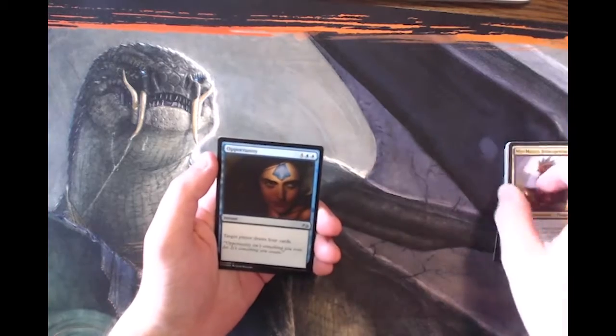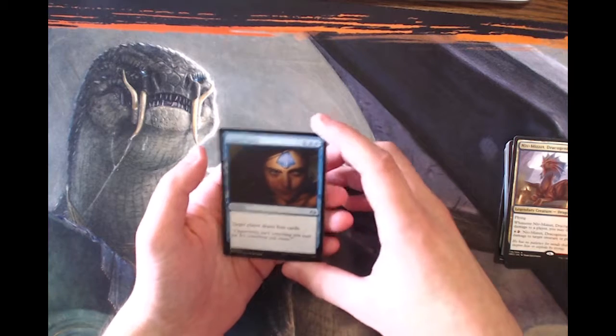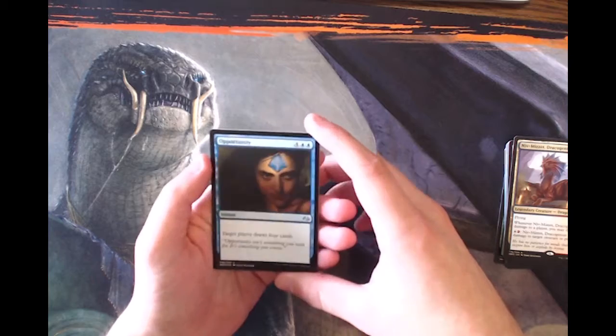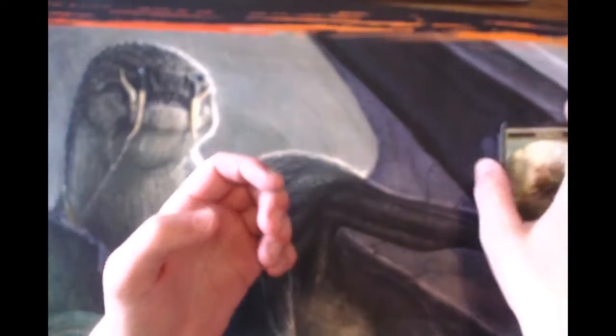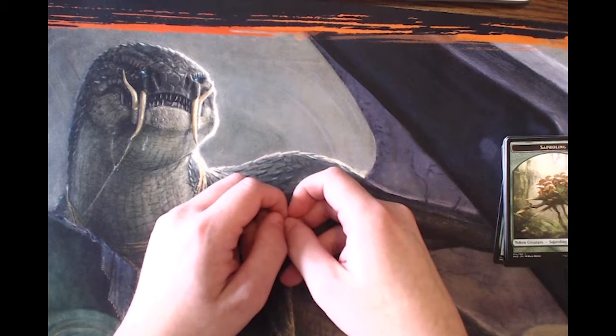It's also not great value-wise, but we do have a foil — which isn't anything all that special — however it just looks fantastic. I don't know if you can see this on the webcam, but it looks really great. And then another Saproling token — token, excuse me.